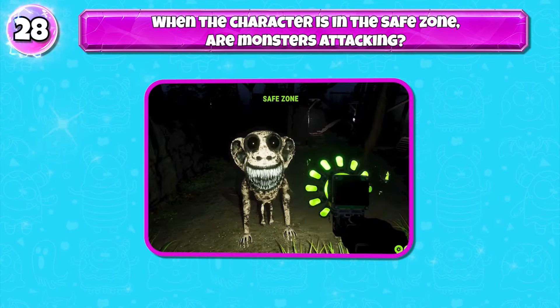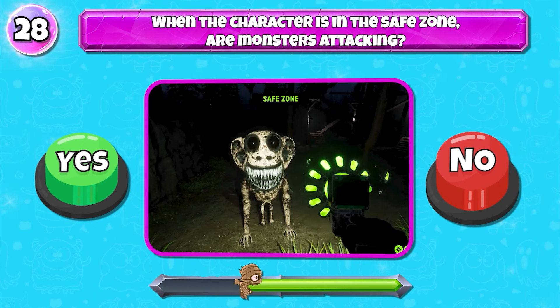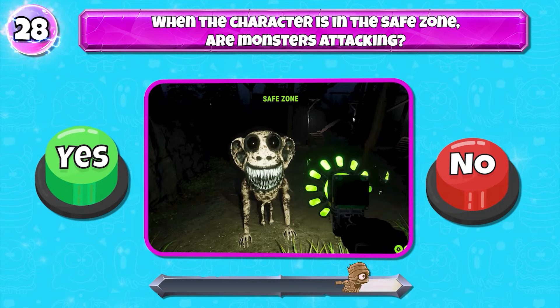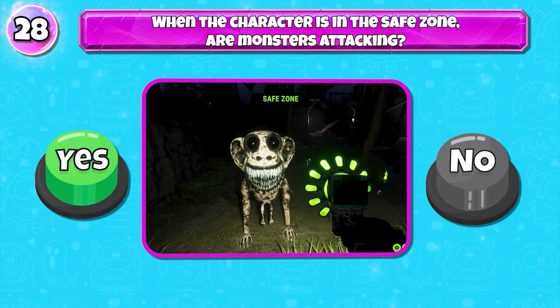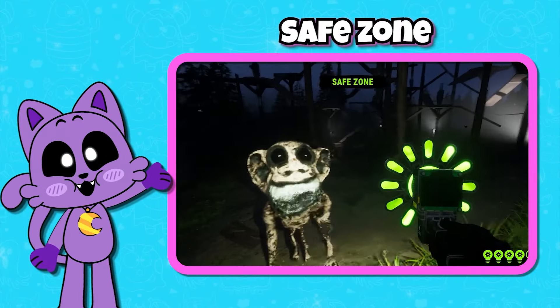Level 28. When the character stands in the safe zone, will monsters attack? Of course, the answer is no. Let's go.